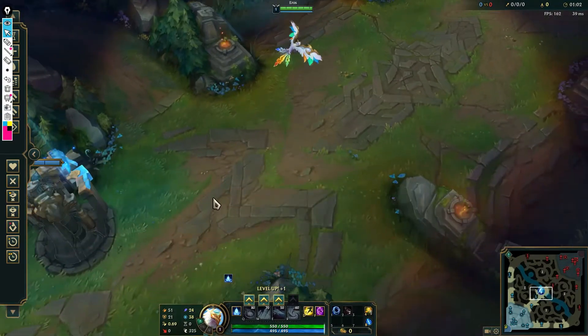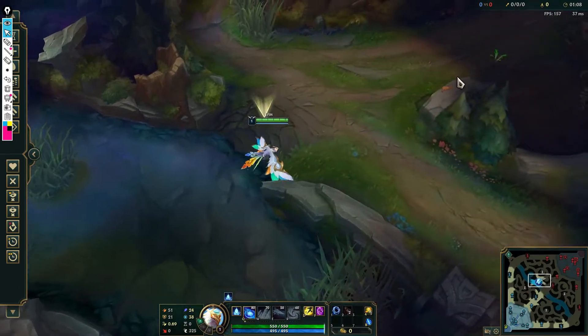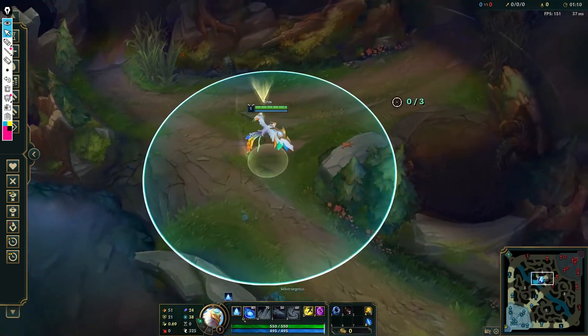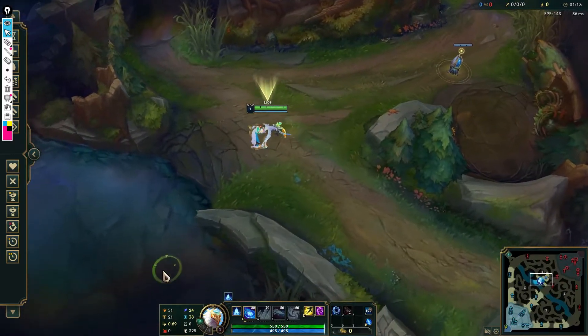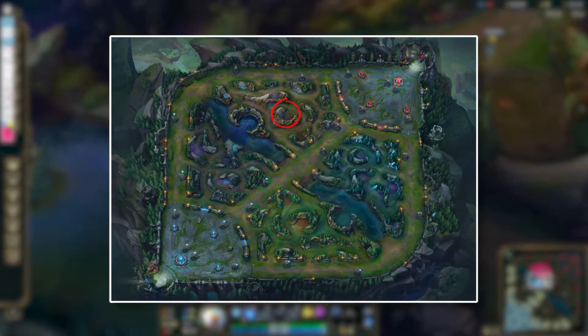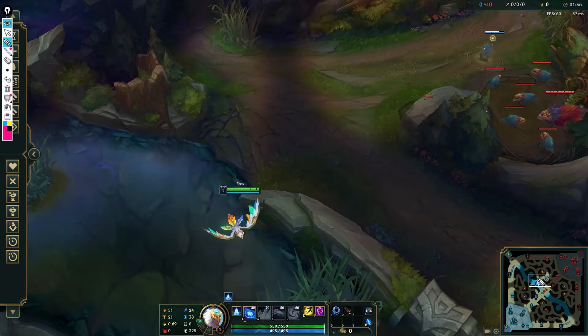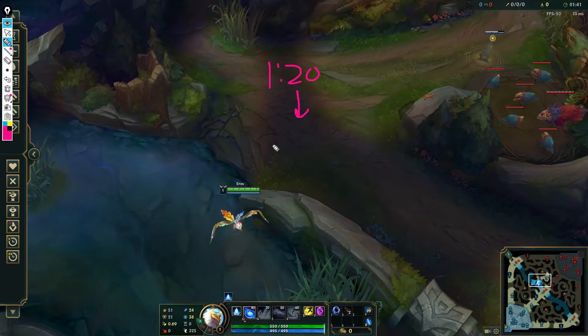The first one we're going to go over, assuming you're the blue side, is the 1:20 chicken ward. As mid laners, you kind of want to drop this ward because it's going to prevent you from dying to a gank before the five minute mark. Say you know the enemy jungle starts on red buff — the only way you know this is through this ward. You can assume maybe that they leashed top, but you'll find that the higher elo you go, a lot of players tend to fake leashes.